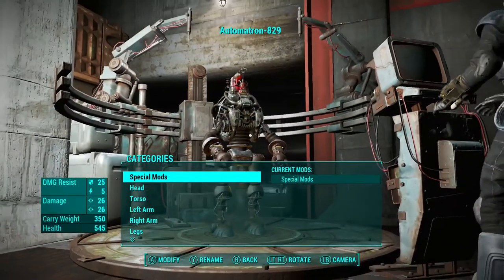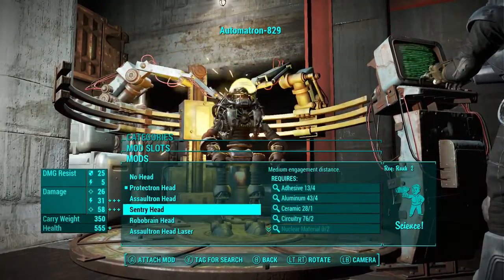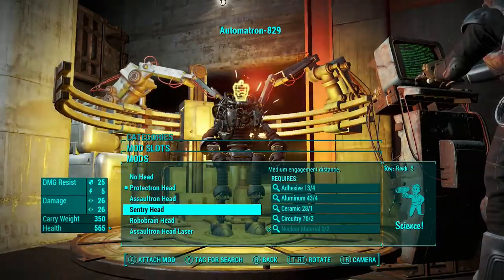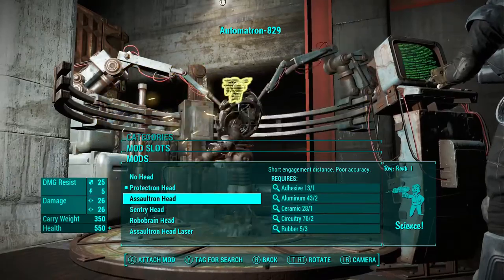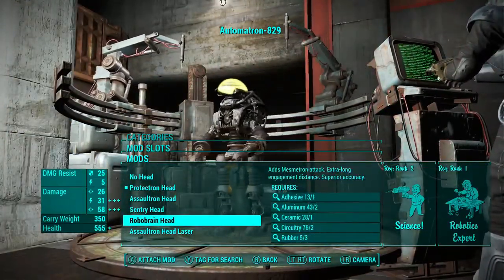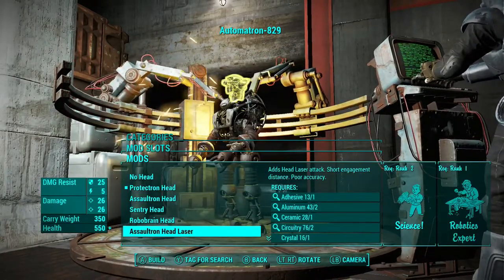What's up guys, Demented Monkey here and today we're doing episode 5 of Build a Bot. This isn't a live commentary as it usually is, as Elgato decided to be a bit of an arse and isn't working as well as I had hoped, and most of the things I've tried to do to get it better and get it working just won't work.